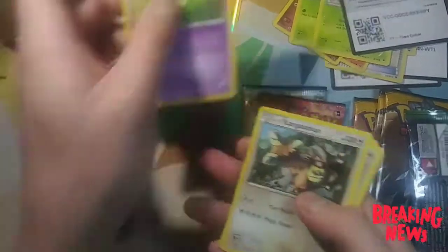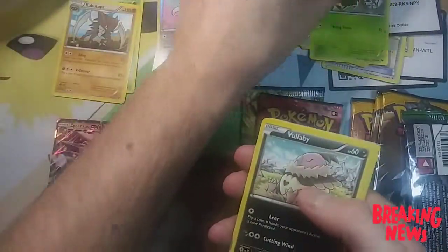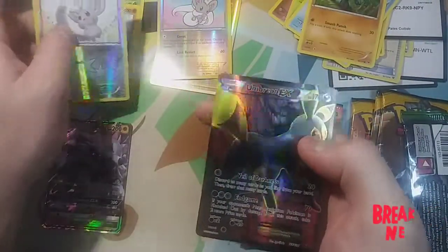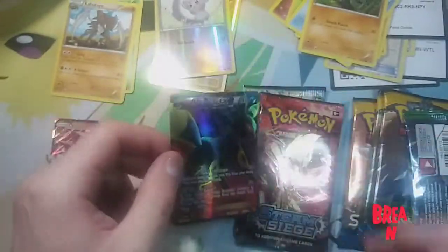We got a Devolution Spray, we got a Kangaskhan, Skarmory, Burmy, Burmy, Volbeat, Larvitar, Snorlax, Swirlix, and boom — we got the Umbreon EX! That thing looks juicy.